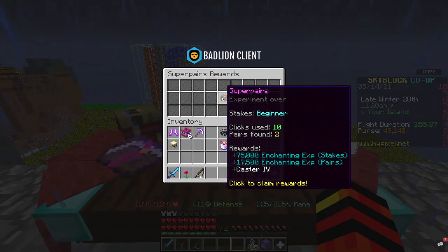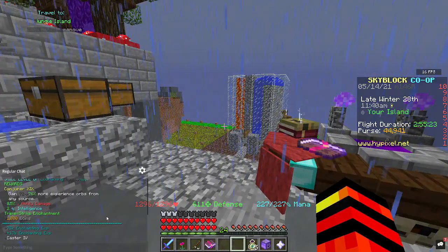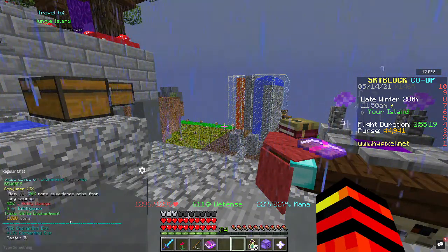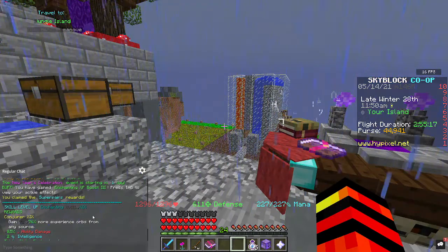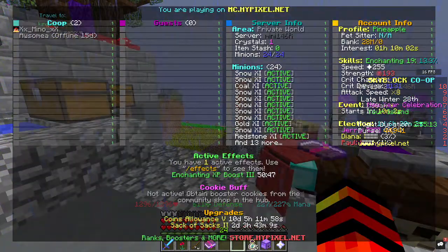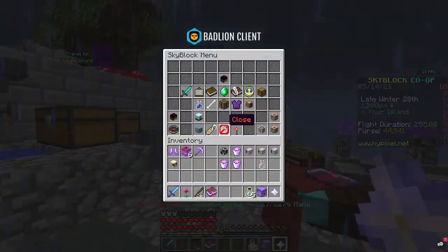So the Super Pairs experiment — Stakes Beginner. We found two pairs and we get 75,000 enchanting XP for completing it, and then 17,500 for what we found in pairs. We click claim rewards and as you can see, the amount of XP we get is insane. We went straight up a level. Tabbing to skills, we're already 13% through Enchanting 19, which is absolutely amazing.